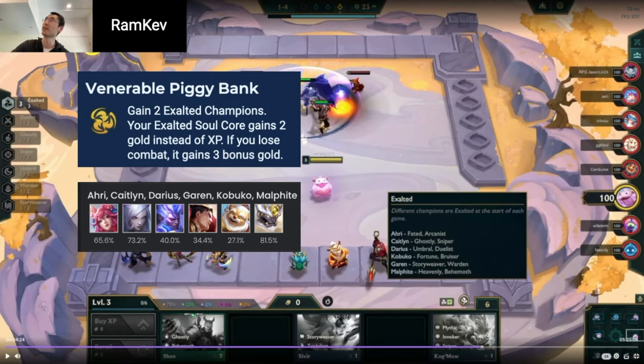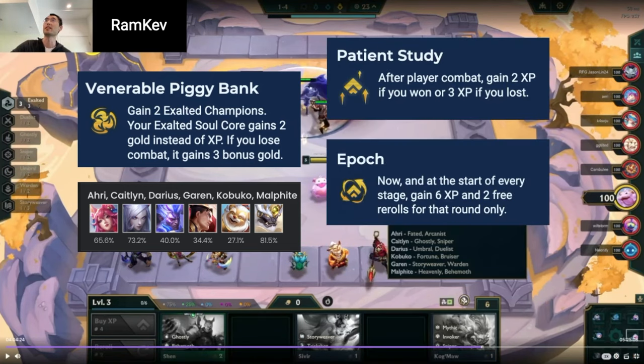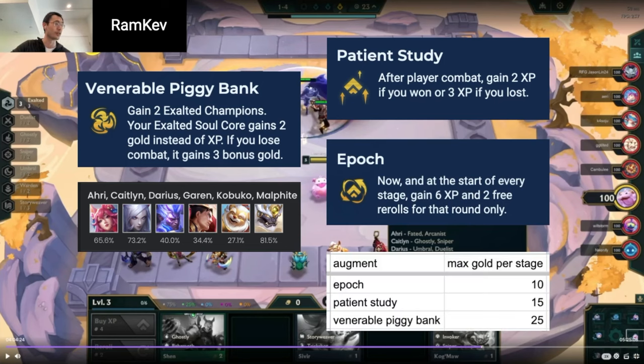It is a lot of econ. Comparing it to an augment like Patient Study or Epic — Epic is 6 XP and 2 gold, so that's like 10 gold per stage. Patient Study, if you lose every fight per stage, that's 15 gold. Whereas for this, I'm going to get 5 gold per loss. It's like Patient Study but it's 2 for a win and 5 for a loss, so basically treating it like Patient Study on crack.